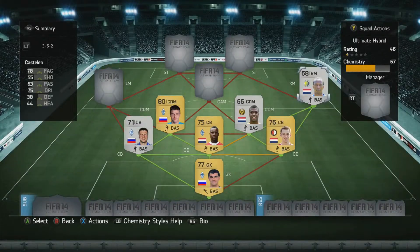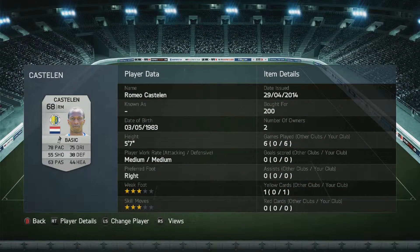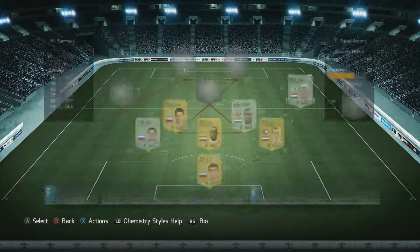Out here we've got Castellan — 78 pace. That's not an issue at all. I know a lot of people want their wingers to be 85, 90 pace, but this guy is really quite strong for 5'7". He'll push defenders away and keep the ball. He's great at crossing and he's got a great right foot on him, even though I haven't scored because I've been shooting from like 40 yards with him. Really good player — 200 coins, absolute bargain.